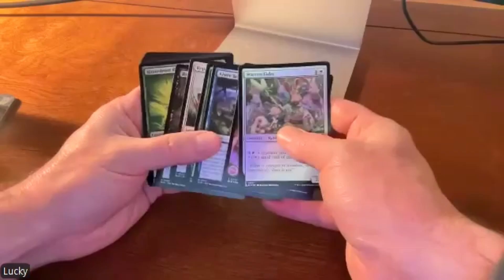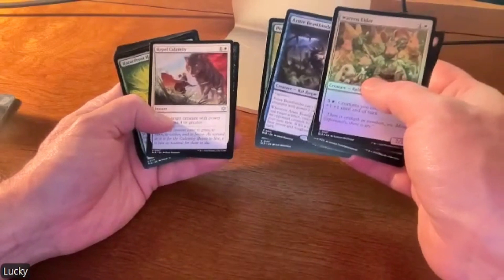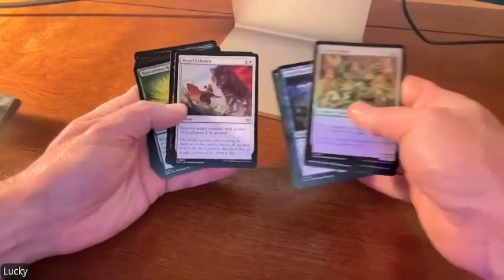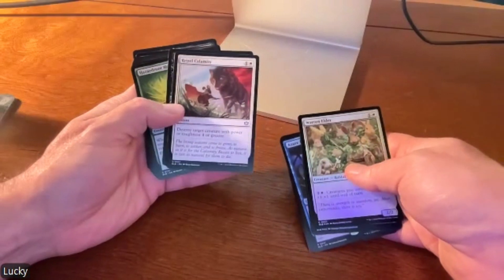Isn't that a mouse fighting a dog? Yes, that is a mouse fighting — either a dog, a fox, or a wolf. What are the odds in that matchup? I'm assuming the dog is probably going to win — especially because it's on fire. Well, then he's going to lose — being on fire is a big disadvantage if you think about it. The mouse just needs to outlast whatever is going on inside that fox's body.